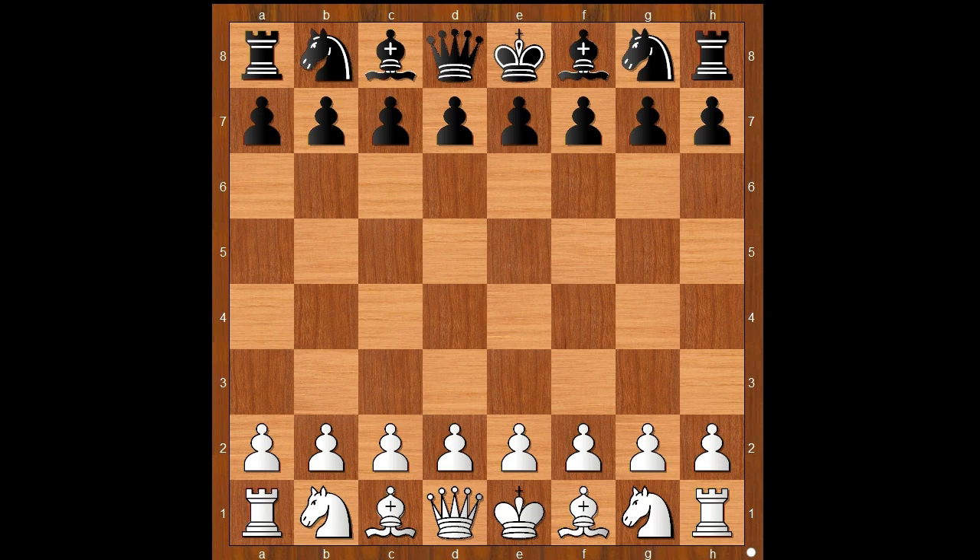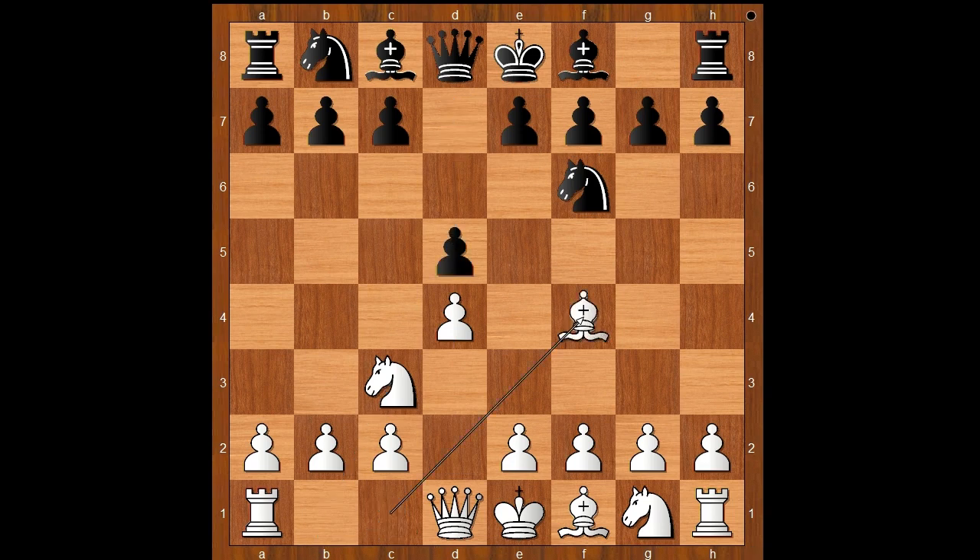Niemann had the white pieces and he started with d4. Thor Halson played knight to f6, knight to c3, d5, and now bishop to f4. The job of a London System, maybe. a6, e3, b5. White to move.